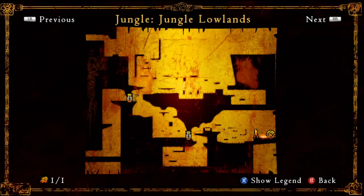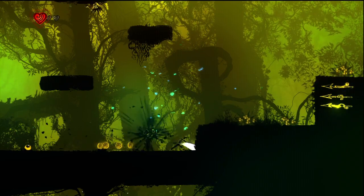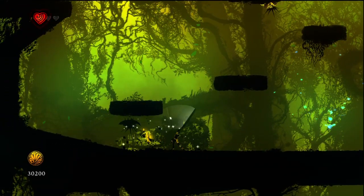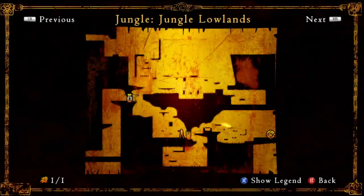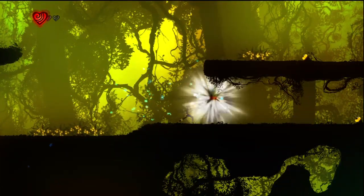The next achievement we're going for is Survivor, and we're going to do this in the Jungle Lowlands in the jungle campaign. This achievement requires you to kill 20 enemies with 1 HP. If you look in the top left-hand corner, I have 1 heart. Some enemies drop hearts — obviously if you pick them up it resets your progress, which sucks. You can either completely avoid them, or hit them a few times and they turn into coins. This is the earliest point I found that you can do it, because there's at least 20 enemies in this area.